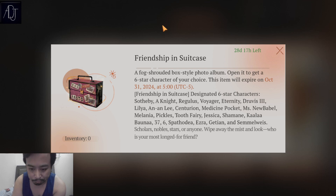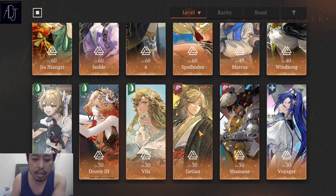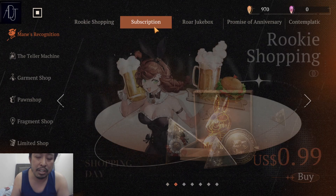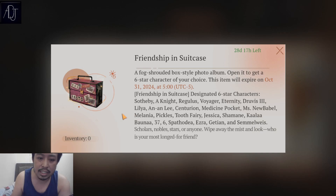Everyone has Semelweiss since she's given for free, so she's already a big cross here. Sotby is already pretty much outdated — she's already been powercreeped, and in harder content Sotby cannot sustain anymore. She's still pretty good in a poison-dedicated team, but other than that, Sotby is not really a good choice here in the six-star selector — unless you're a Sotby simp, in which case there's no stopping you.